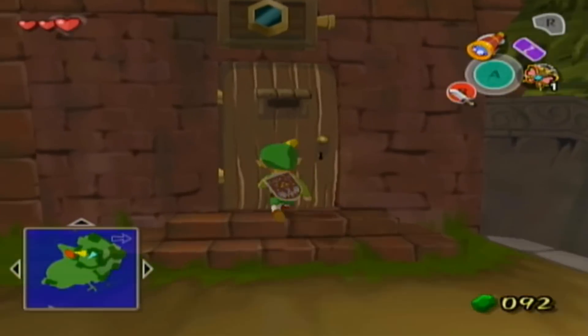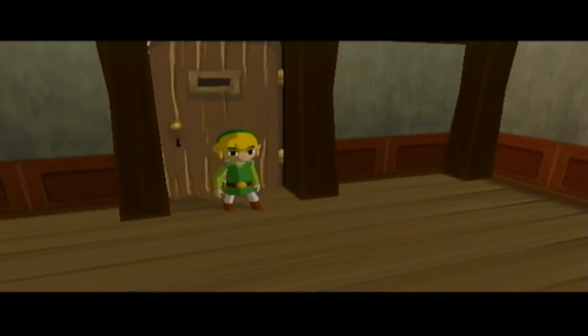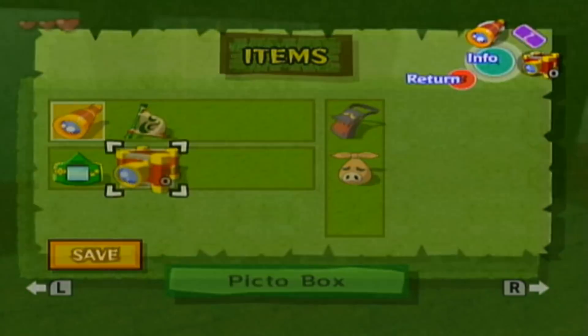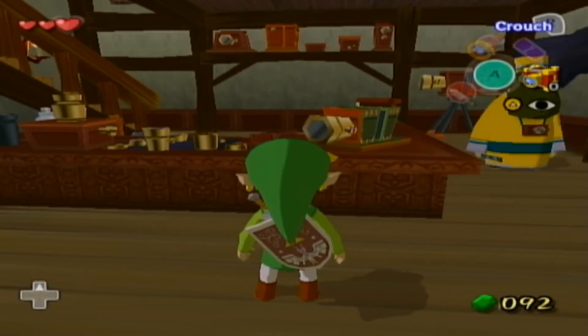The last side quest we're going to do is going to be this shop over here. This is the camera shop. And as you know, we did get a nice little camera when we were rescuing Tingle earlier. So we'll go ahead and see what we can do here.